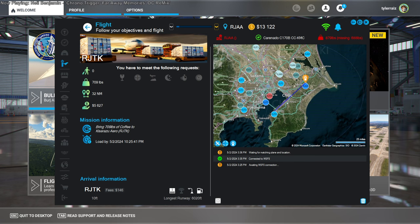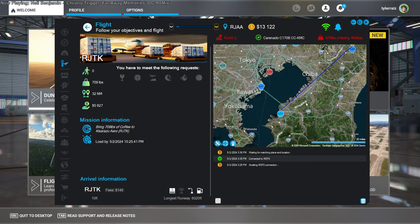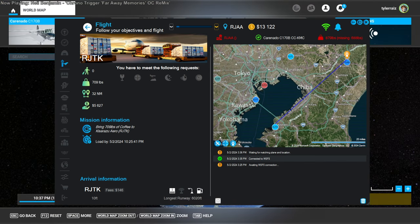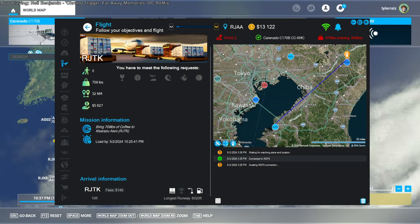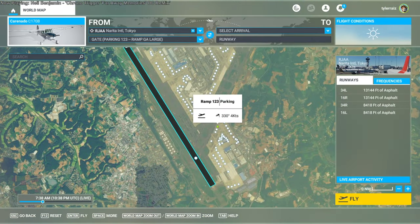Hello everyone and welcome back to my new flight career. I have a mission to deliver 709 pounds of coffee to Kisarazu. On the map you can see we're going from Narita down to Kisarazu — not straight back to Kaneda. This was the most lucrative thing that didn't involve a round trip back to Narita. We're set up at ramp 123.